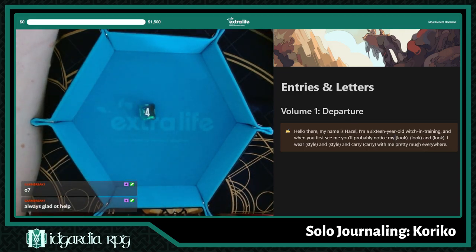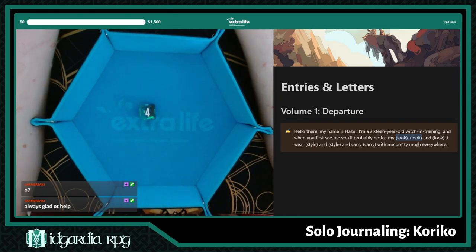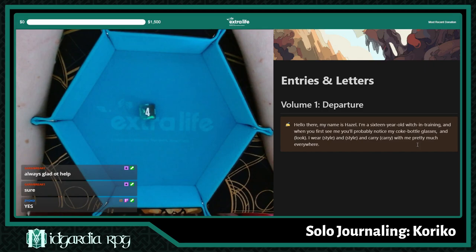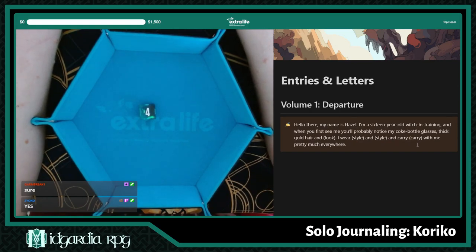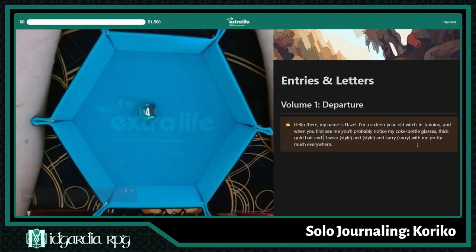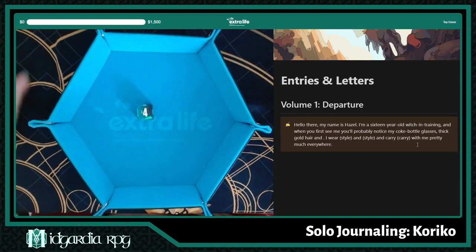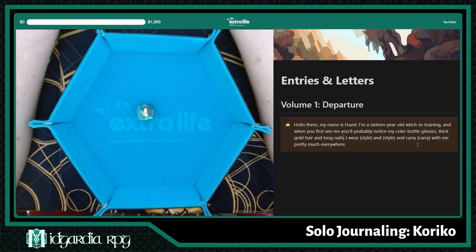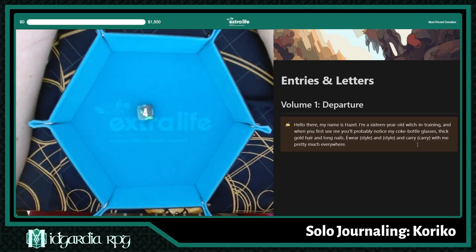It would be funny if you made your own witch. Shall I base her off of 16-year-old me? I don't think fuzzy beard is the first thing you'll notice — we'll go with coke bottle glasses. It's not quite silvery hair either; it's like thick gold hair. It may not be something you'd think is noticeable here in North America, but I was in South America as a 16-year-old and my hair stood out a lot, especially in group photos.